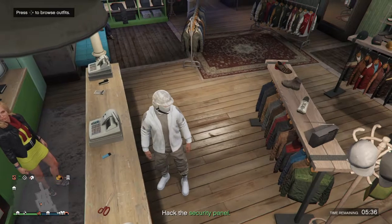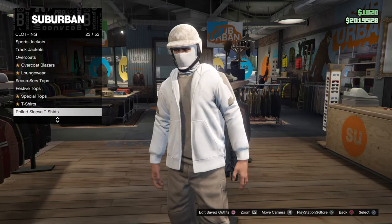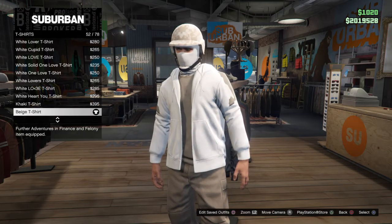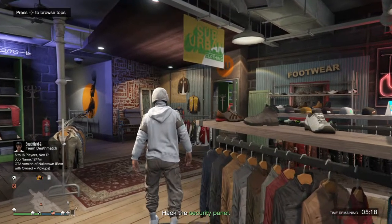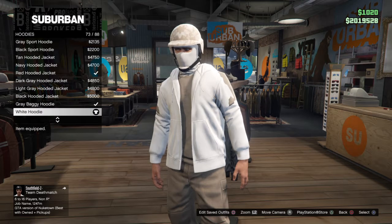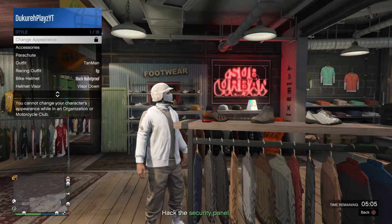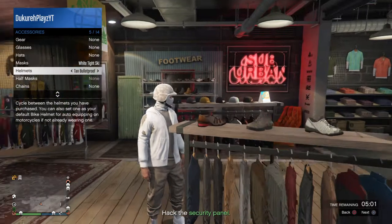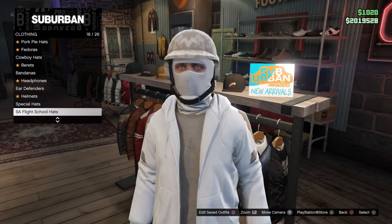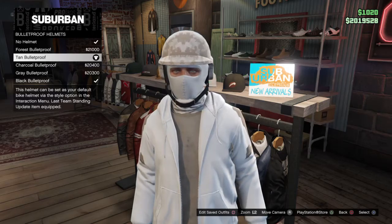One of the easiest joggers to get. For tops, you get the beige t-shirt — as you can see with the beige t-shirt and the khaki, it kind of glitches in the back. You see how it glitches through? It looks kind of cool. Now stay on tops, hoodies — 73 out of 88, white hoodie. Then put on the white ski mask and the tan bulletproof. The tan bulletproof is the third one.